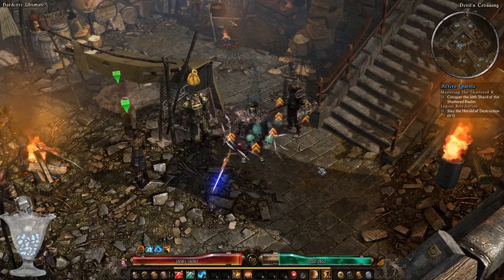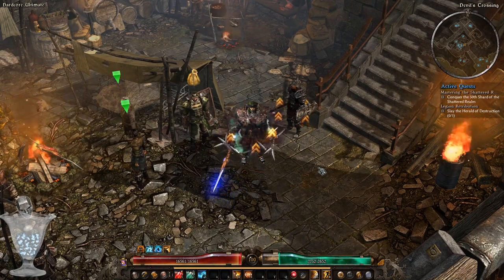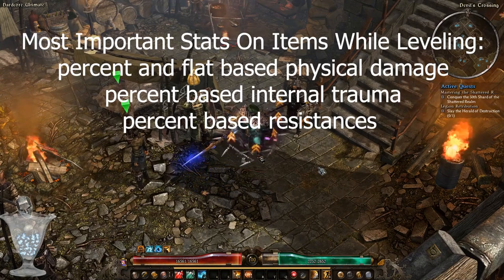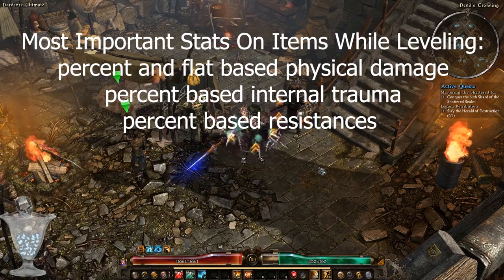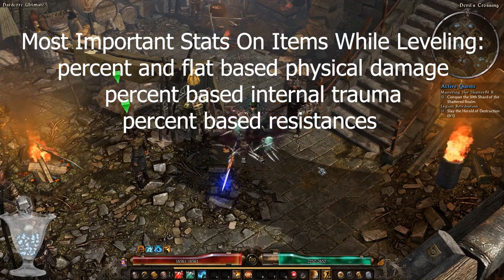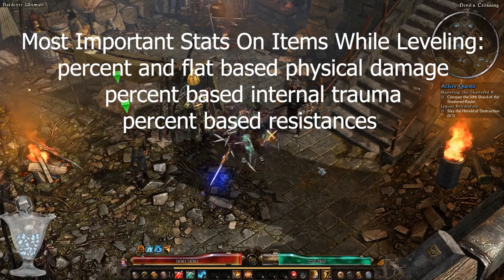Not all items will have such a huge list and it is totally fine to get only half of those stats. The most important ones would be percent and flat based physical damage, percent based internal trauma, and percent based resistances. Everything else you can count as a bonus.